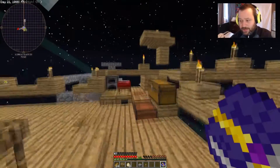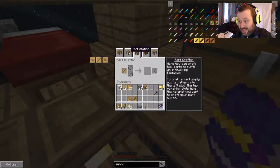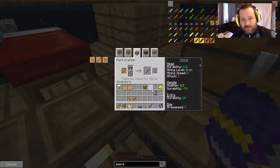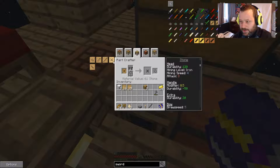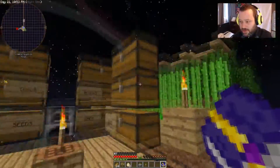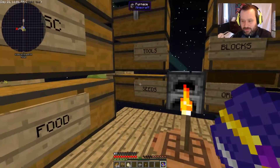Basically with Tinker's Construct you need to make like a stone part first. If I put that in there it'll give me a stone tool rod. Then what I do is put that on the Tinker's Construct table and it'll allow me to cast it out of a metal. So we put those two in there and then we want the blade and the guard. I'll leave everything else there because I don't need that.